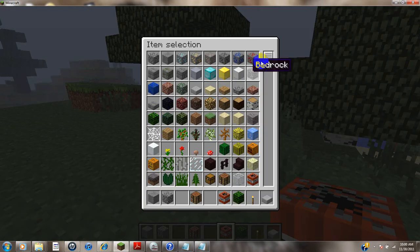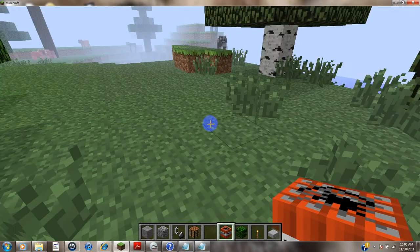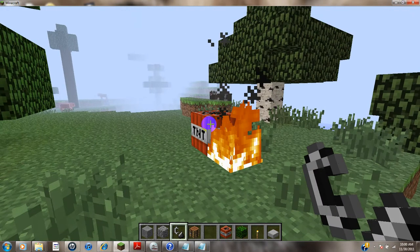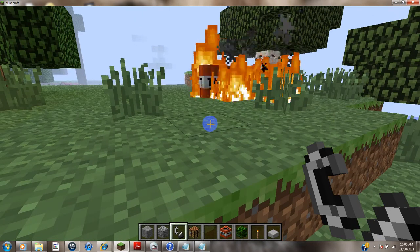There's two ways to explode TNT. One way is by using flint and steel, like this. That's one way, but there's two ways.